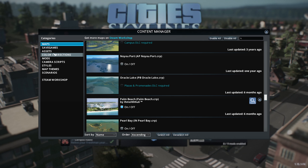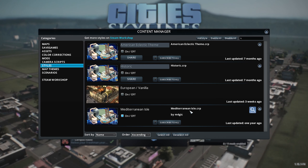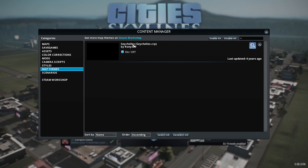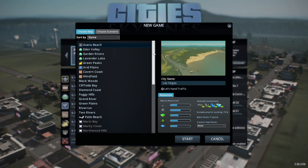For my styles, I have a style loaded called Mediterranean Isle. I don't know what that's going to do for me. The map theme is this — I don't know how to pronounce this — Cichelis, Cichelis, I don't know what that is. But what this does is it makes the map, it changes the color on the map, and it looks really, really cool. So let's get started. Palm Beach is right here.